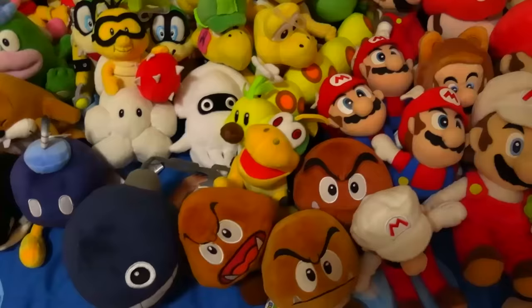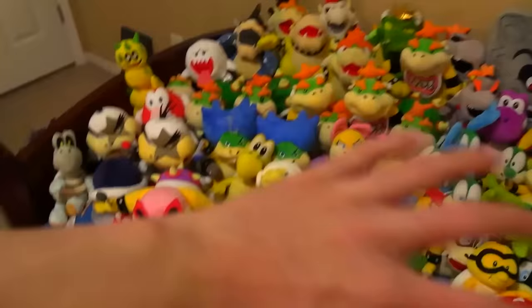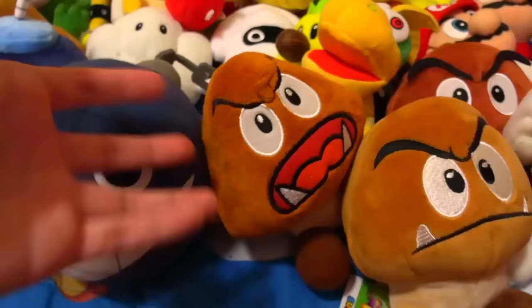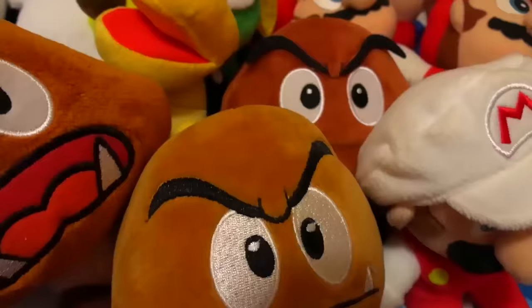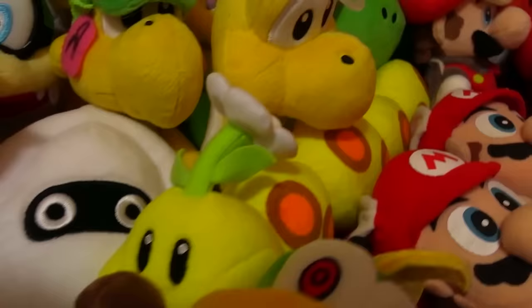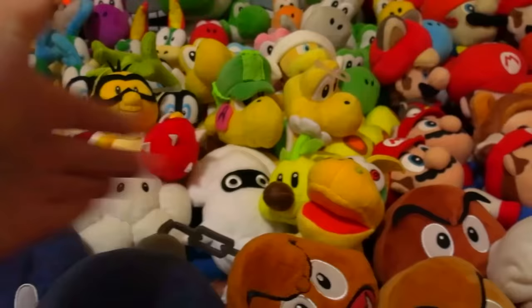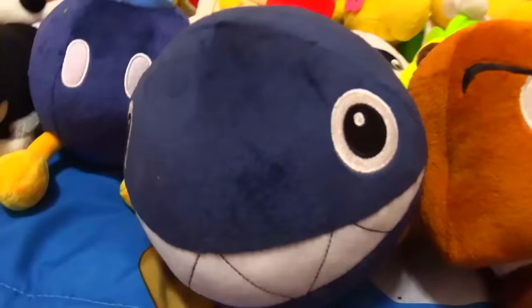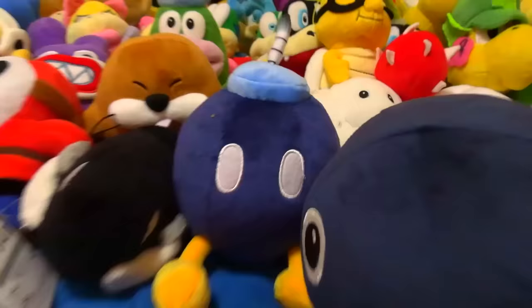Now we're going to move on to the biggest section of this collection: the Bowser section, the Bowser Jr. section, and all the enemies section. We start with the Goombas — we got three. Here's my main one, here's a new one I got, and here is a Goomba with his mouth open. This one's really stupid; me and my friends make fun of it all the time. Here we got a little Koopa wind-up toy, I think it's called a Mecha Koopa. Here we have a Wiggler — this is a really long worm thing. I really hated these things in the game when you had to try and step on them and they just wouldn't die.